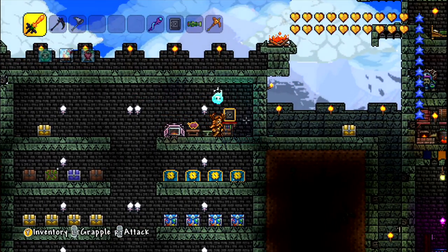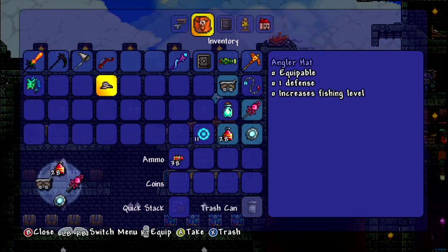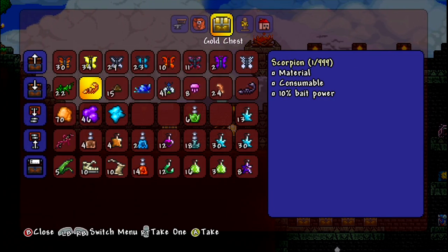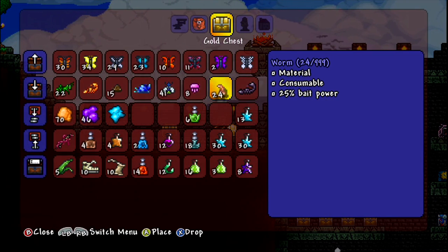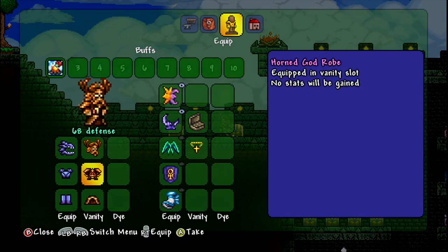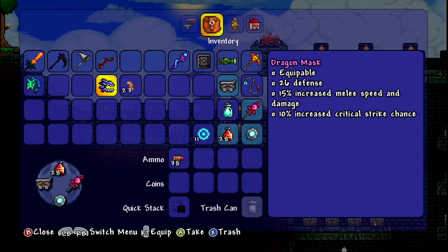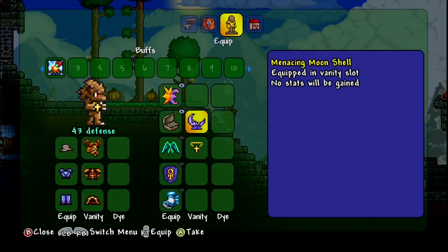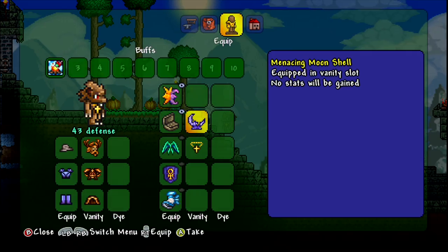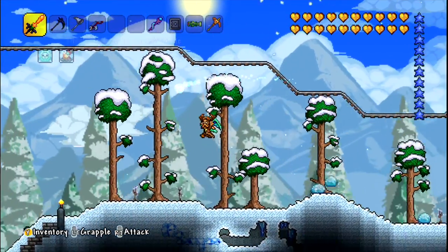After all, we have all the stuff we need. We have a fishing rod, we have a fishing hat, and we have some bait. Not sure what bait we need — we will use worms, of course. And we also have the tackle box, put that on. And the fisherman's hat, which we can put on. I don't like looking like a werewolf. Let's take it off. I did not want to look like a werewolf at this time of day.